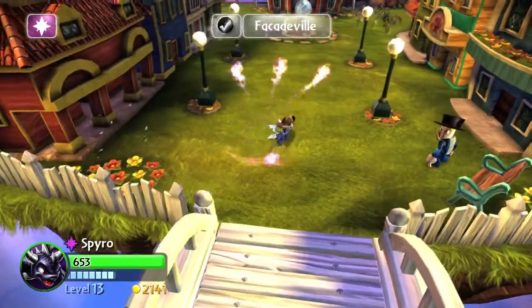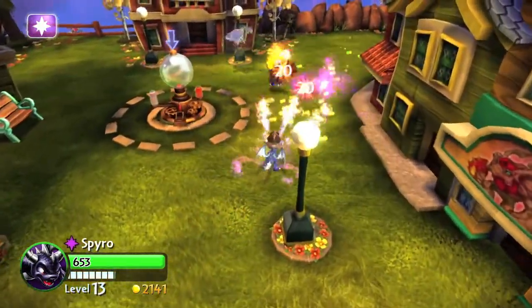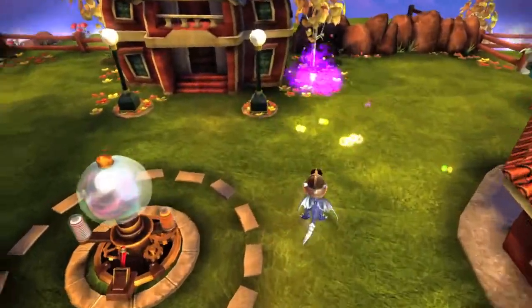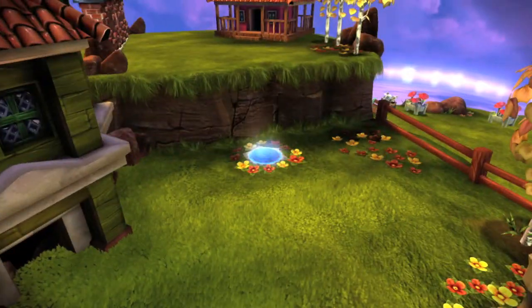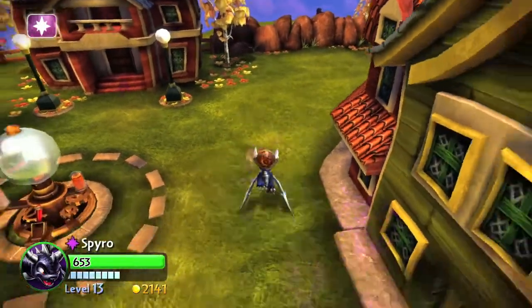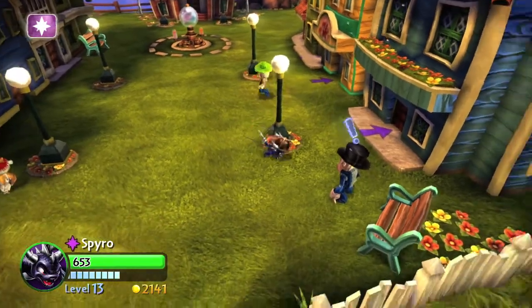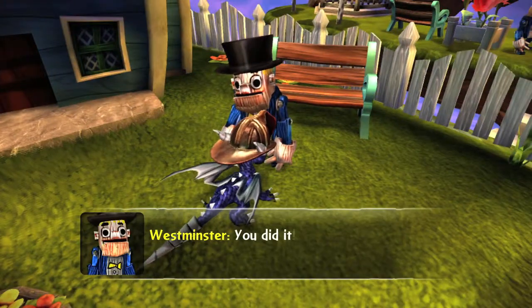Then head into town. They are going to get ambushed by some chompies and some goblins — make sure you take care of them. After you do that, a bounce pad should appear to the upper left. Then head on down here and talk to the mayor, the dude with the top hat. His name will be Westminster.